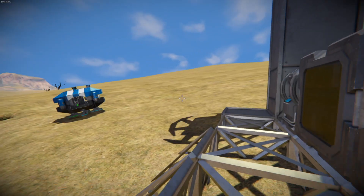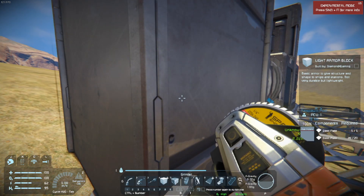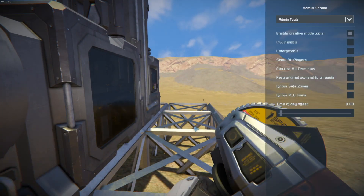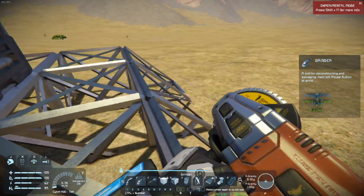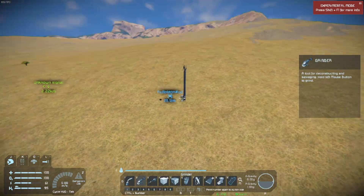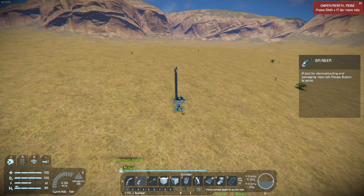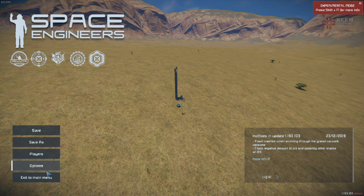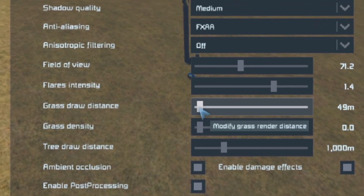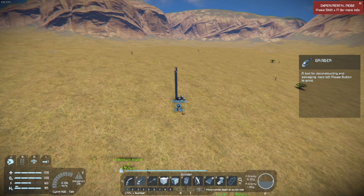Today we're going to be looking at how to find cobalt, iron, and any other resources. As I said in the last episode, the scaffolding was used during creative tools. I'm going to turn off creative tools so we continue the series how you'd actually play. Also, if you look around, my grass is off — to do that, click Escape, go to Options, Graphics, and turn both settings down. You'll see no grass in your world, which makes it a lot easier to find ore deposits.